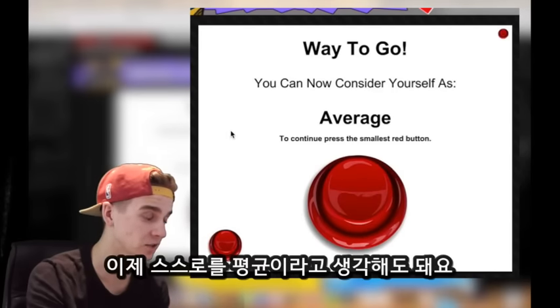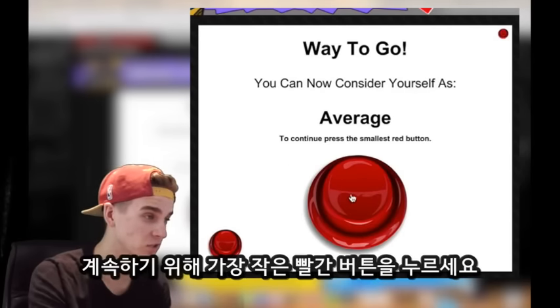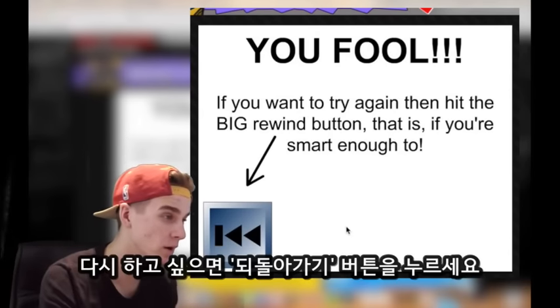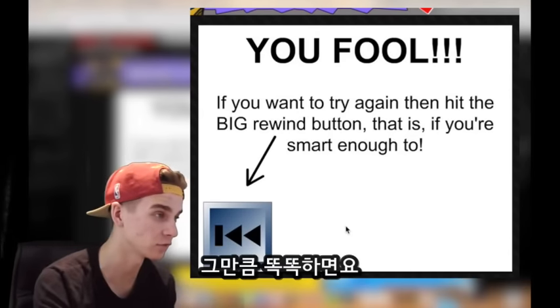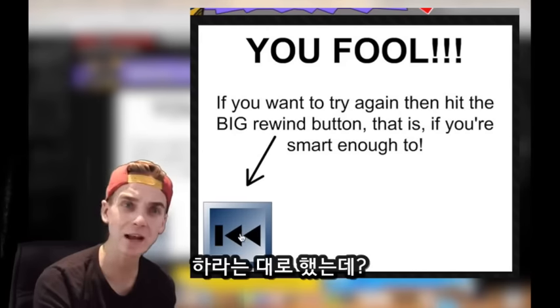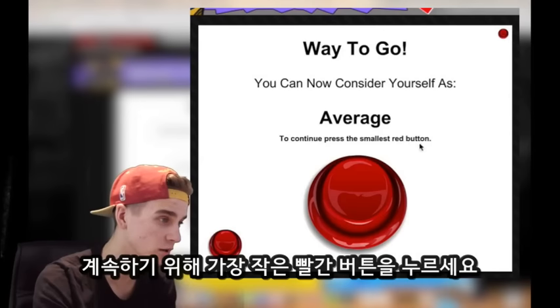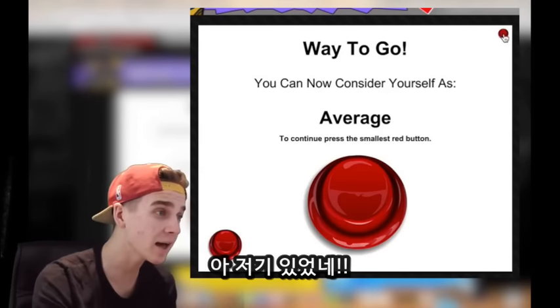Way to go, you can now consider yourself average. To continue, press the smallest red button. You fool — if you want to try again, hit the big rewind button, that is if you're smart enough. I did exactly what it said! Are you kidding me? Continue — press the smallest red button — oh, it's there.